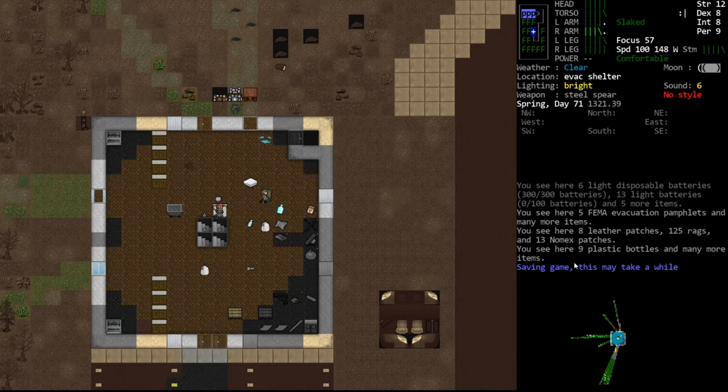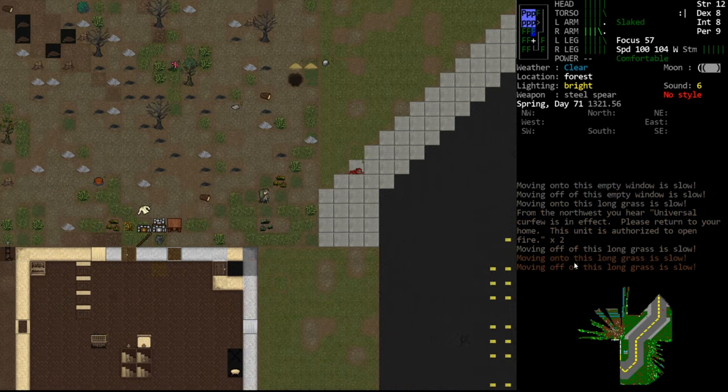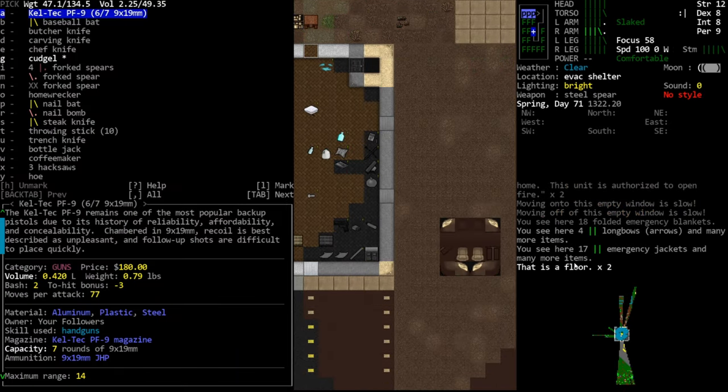Hello internet, welcome back to our Cataclysm tutorial series. In this episode we're going to be grinding our mechanics from hopefully three to four so that we can work on some hub assemblies. Not exactly the most fun thing to do in the world, but it is what it is. We're going to grab all of our vehicle working tools.